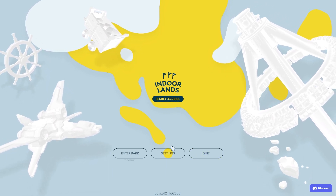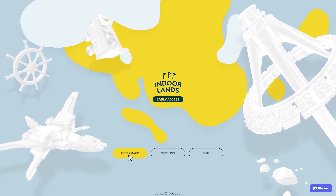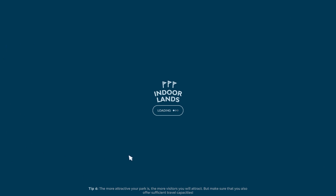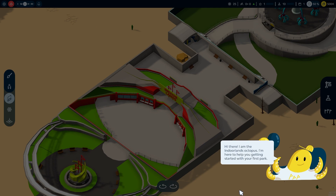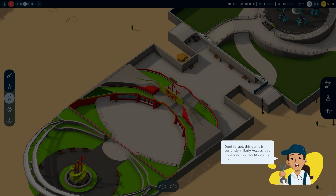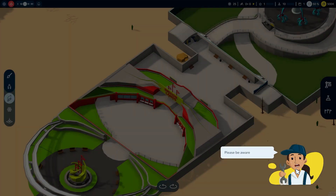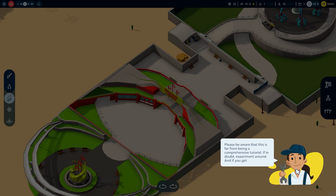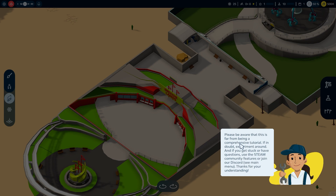Thanks to Phil for the free key. Let me enter the park and we're going to do the tutorial. The in-game Octopus mascot introduces itself: it's here to help you get started with your first park. The game is currently in early access, so problems may occur — click the bug to report them. The tutorial is brief, reminding you to experiment, use Steam community features, or join the Discord.